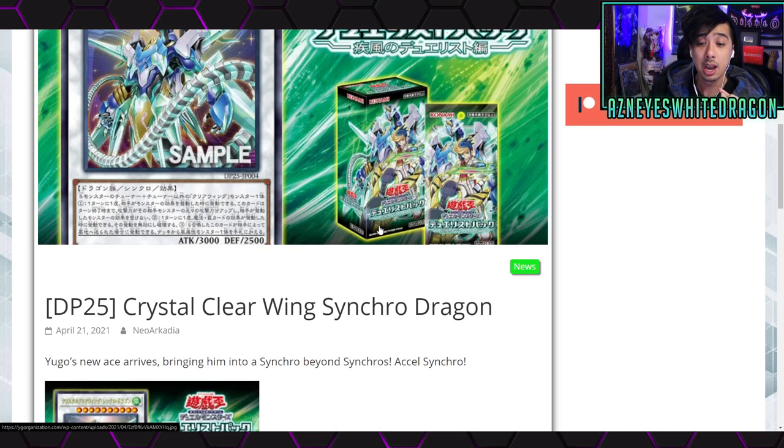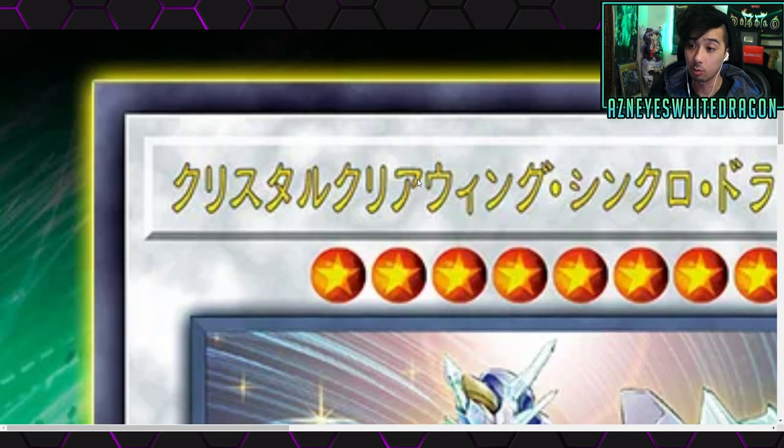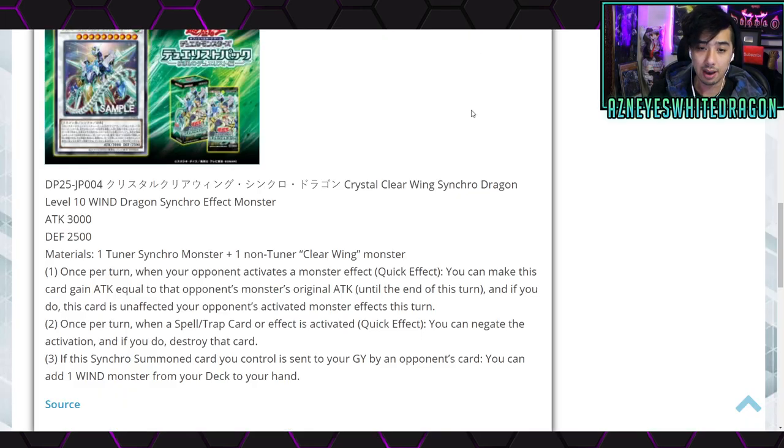What most people are excited about is the new Crystal Clear Wing Synchro Dragon, because they've been hyping this card up. It's believed to be the last boss monster for the newer set. Crystal Clear Wing Synchro Dragon is a level 10 Wind Dragon Synchro Effect Monster with 3000 attack and 2500 defense points. The material requirements are one Tuner Synchro Monster plus one non-Tuner Clear Wing monster.